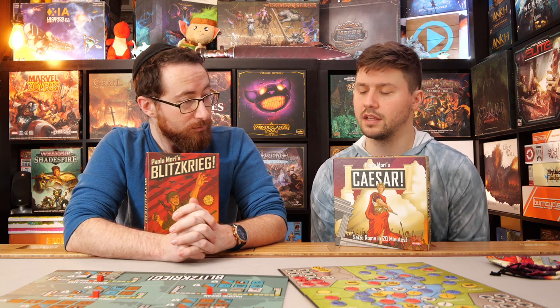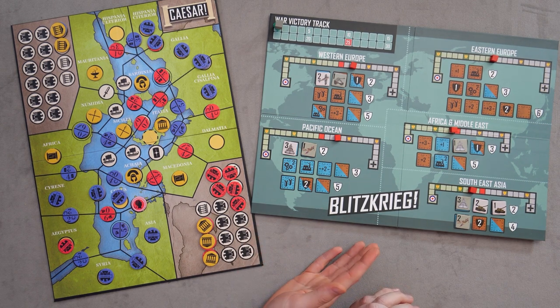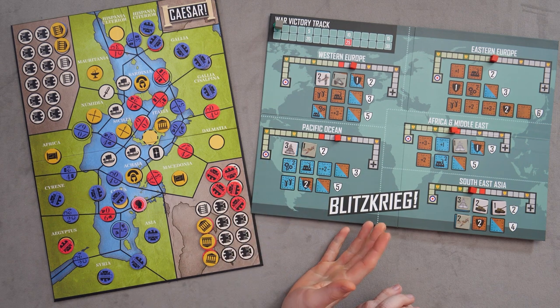It's a nuanced difference — I'd argue Caesar is minusculely a drop harder to learn. For me, where I orient when learning or explaining a game: the resolution of stuff is simpler in Caesar, but because it's a more abstracted map with theaters separated into sections and rows, sometimes visually people might not think it's a horizontal resolution. There's something simplistic or visually anchoring about having an actual map.